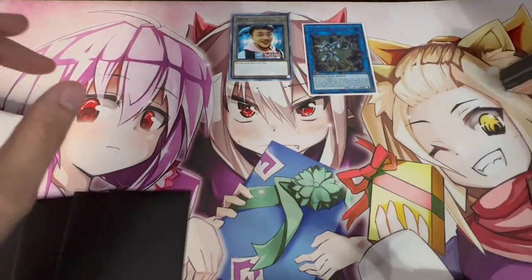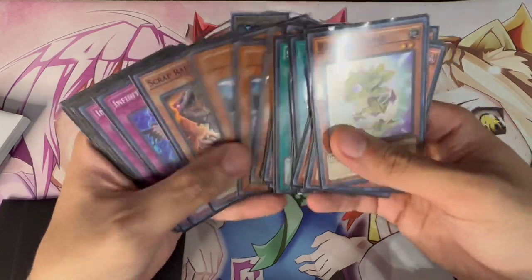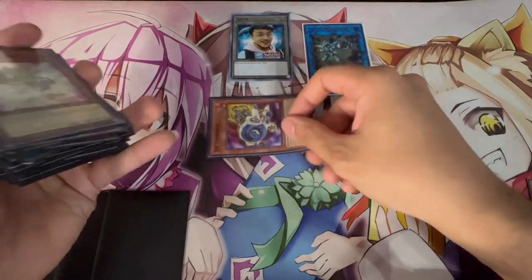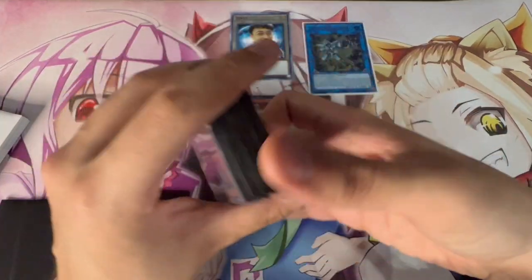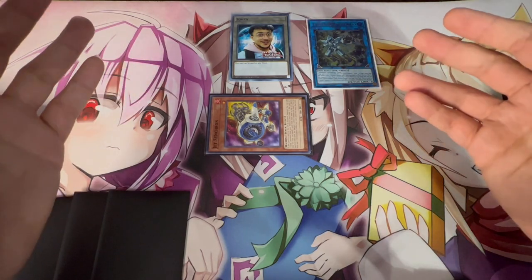Halqifibrax activates and summons a Jet Synchron — the card that essentially broke this entire combo. Jet Synchron coming off the ban list makes this combo super easy and gives you access to one of the most broken cards in the game. Frankly, I don't know why that card isn't banned, and I'm going to show you guys in just a second.